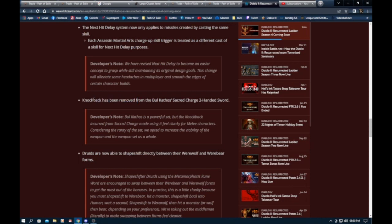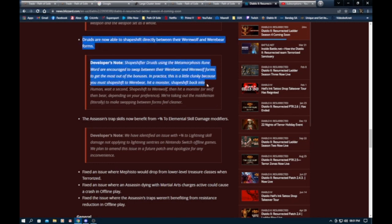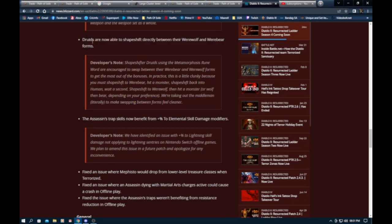Knockback on a bow attack is fine since you attack from a distance, but this is a nice change for melee. Druids are now able to shapeshift directly between their werewolf and werebear forms — this is nice, especially for the new Metamorphosis helmet. You previously had to shift back to human form first before switching, and now you don't. This is a good quality of life change we actually would have wanted from the start when Metamorphosis was released.